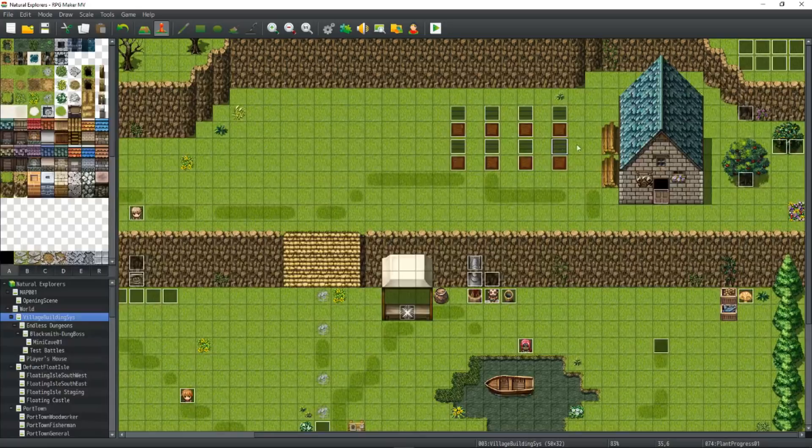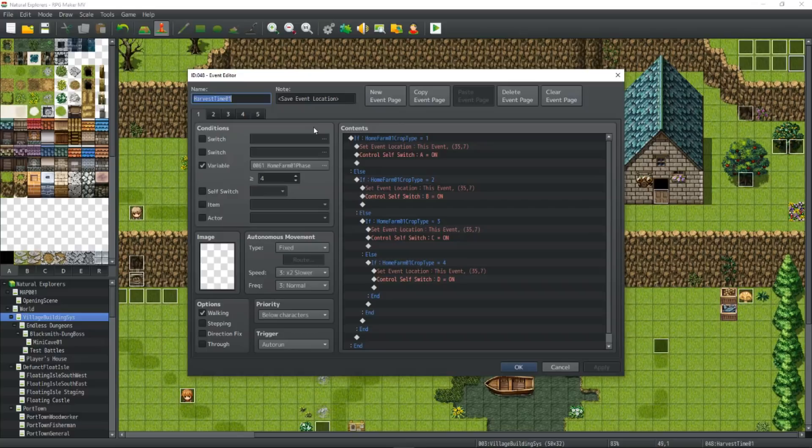The second event will be the actual event that stores the way the plant looks — like if we decide to grow strawberries compared to potatoes. It's better if you keep this event away from the player so they don't interact with other things. On the first page, create a variable called Home Farm 01 Phase and check to see if it's greater than 4. I'm using four types of crops and four stages of growth — you'll see that inside the common event. Just put it in, and you'll see why by the time we're finished.